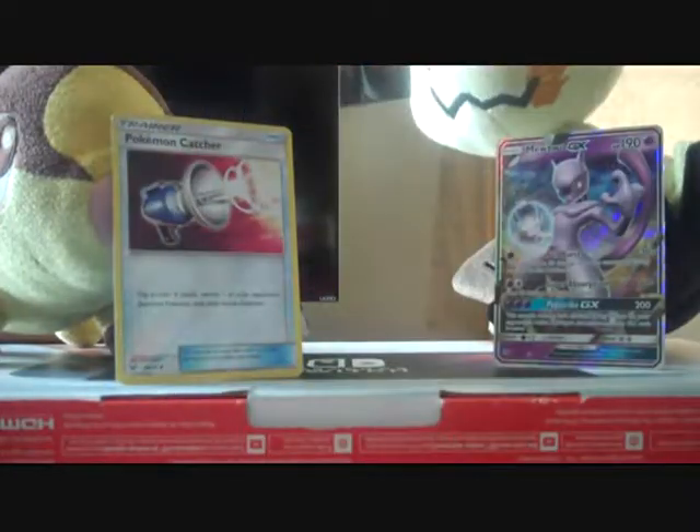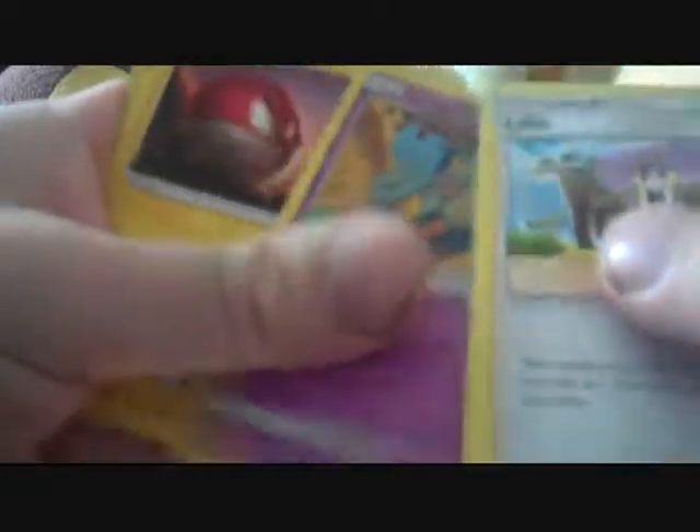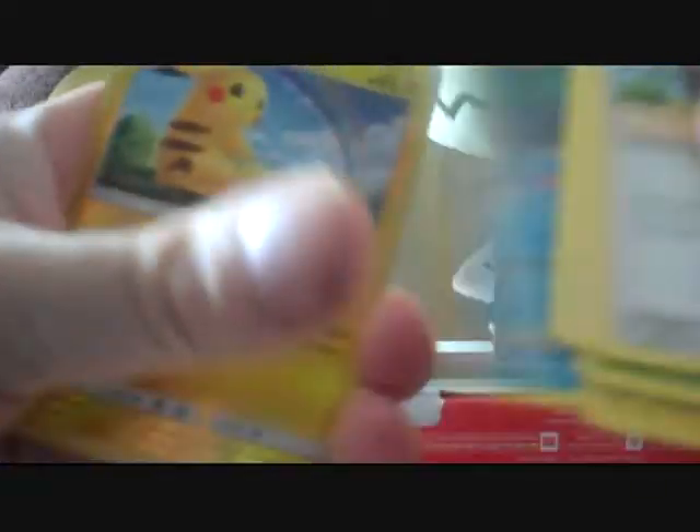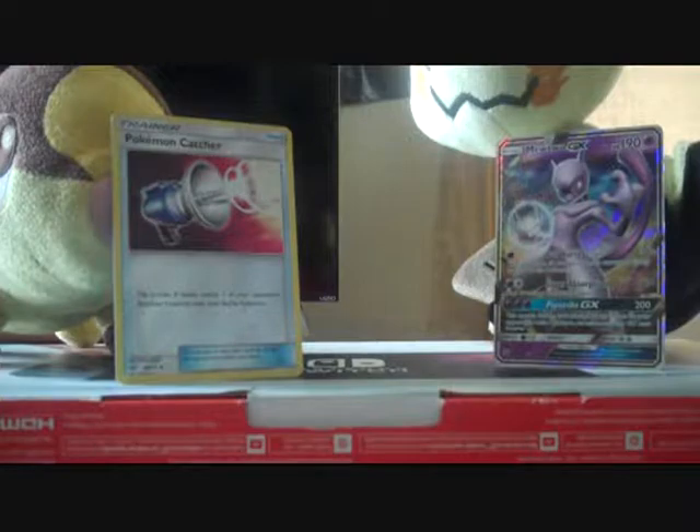Next I'll be opening this pack. Inside we find Lily, Pokemon Breeder, Arbok, Verloom, Atkins, Gollette, Voltorb, Croconaw. The Reverse is going to be Pikachu and the Rare is going to be Keldeo. Unfortunately no actual Shining Legend cards, but it is what it is.